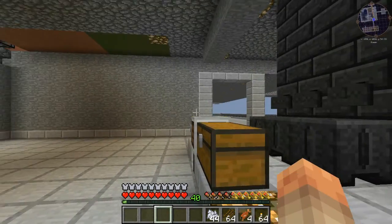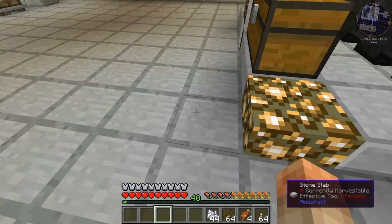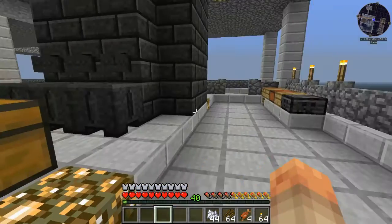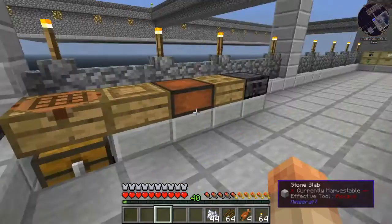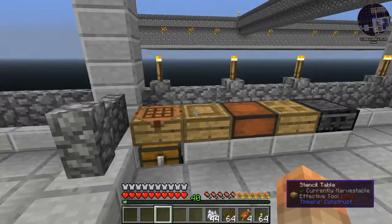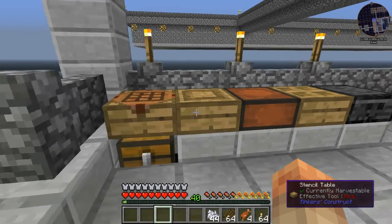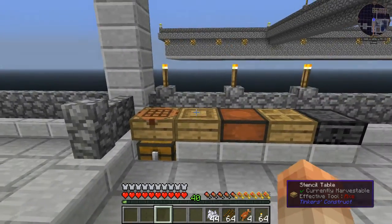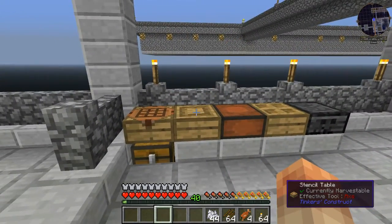I have one necrotic bone. When I was first building my mob grinder up there, I put down a little puddle of witch water and got one bone, then took it down — I was afraid creepers would get in and blow it up. So we're going to put that bone to use. I'm going to show you some of my favorite Tinker's Construct tools. This is from watching tons of videos, experimenting, and messing around with modifiers.